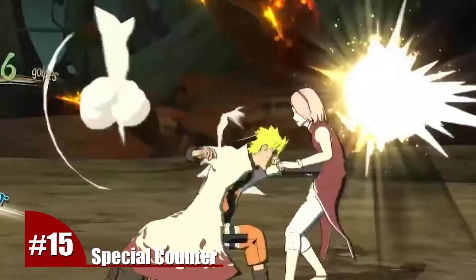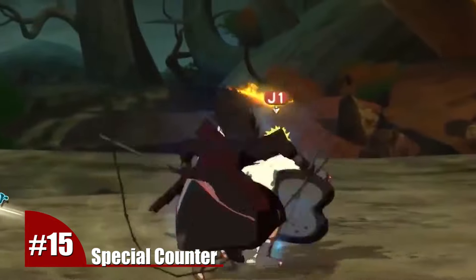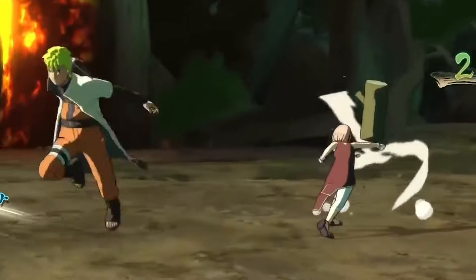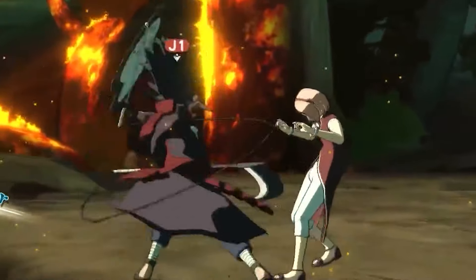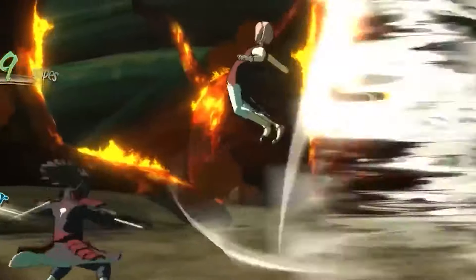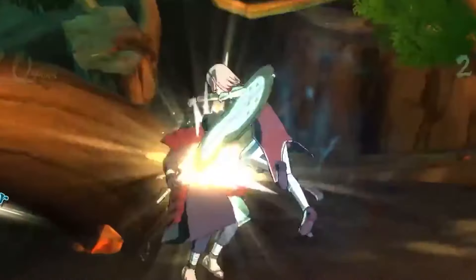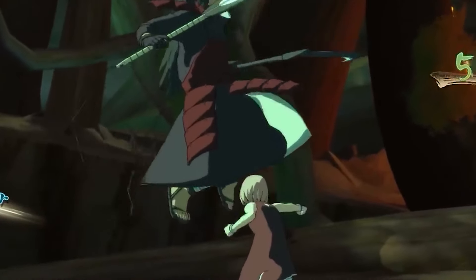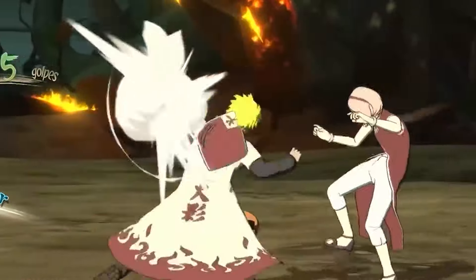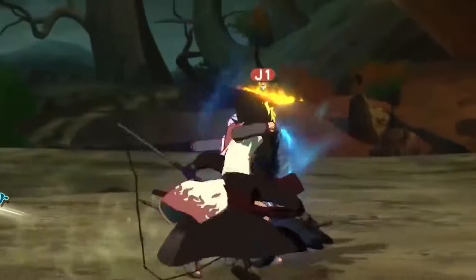Number 15. Talking about the counter: this defensive counterattack also has an offensive use that is really recommended for experienced players. When you perform a counter, the opponent gets blown away — but there's a way to prevent this from happening. Just at the moment you do the counter, you can switch characters and pass over to offensive mode almost immediately. You will need a lot of practice and learn the timing of this action, because it's a little tricky at the beginning. But if you manage to dominate it, you will have a brand new way of counter-attacking in a very clever way.